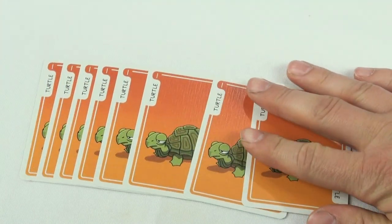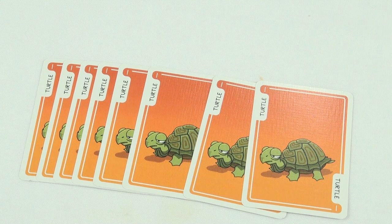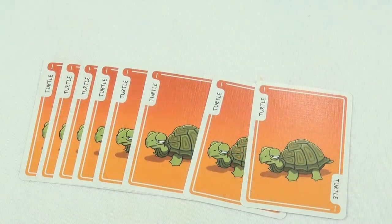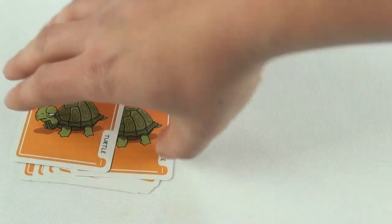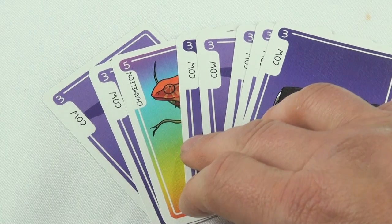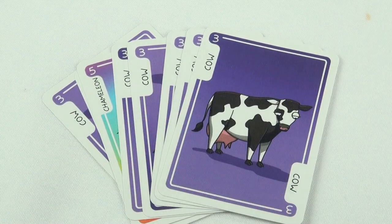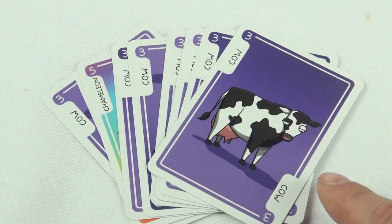Each animal except the chameleon has 8 matching cards. If you manage to collect all 8 in a single herd, it's known as Achieving Herdvana. This not only gives you a 10-point bonus, but it also means that this herd is complete and cannot be stolen or played in any way — no farmers, no chameleons, it's locked. Chameleons don't count towards the number of 8 matching cards; they can be in the herd, but there must be all 8 of the herd's main animal for it to achieve Herdvana.